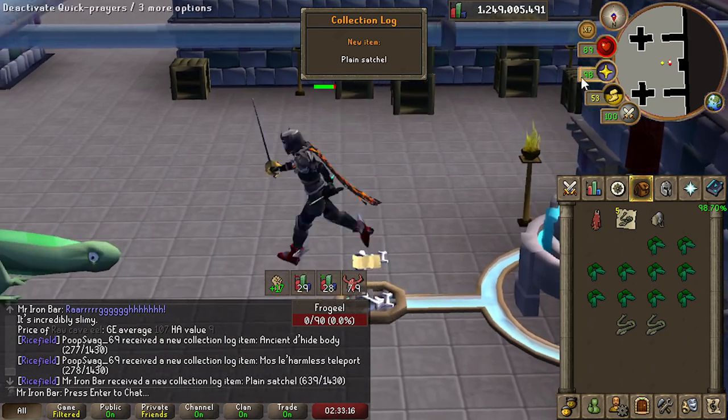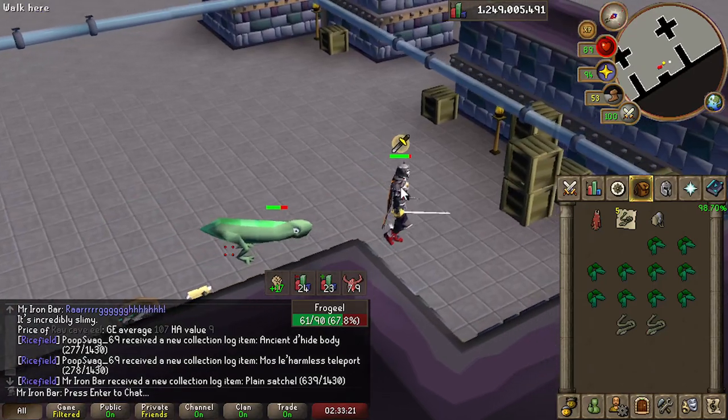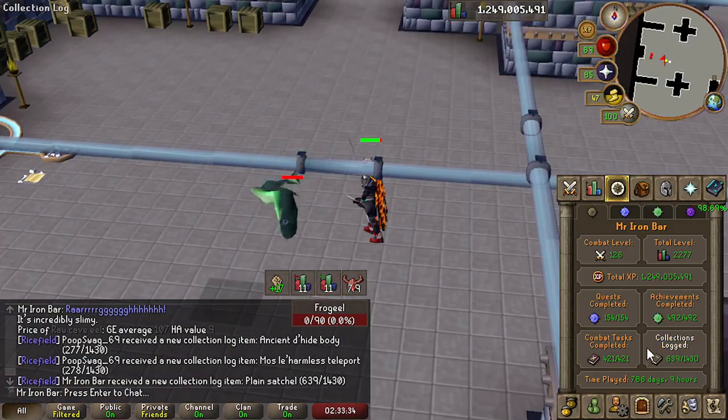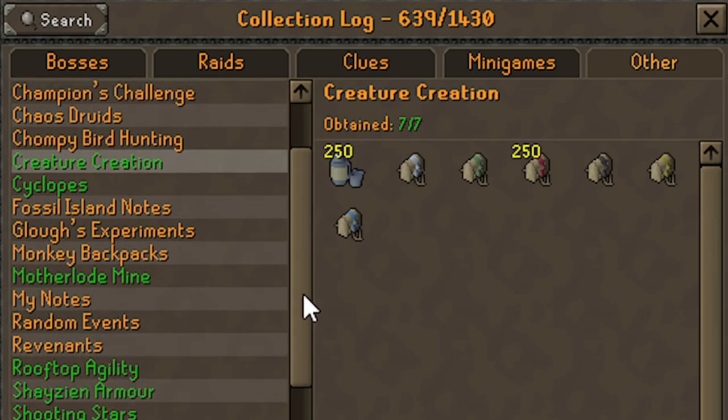We got it — the Plain Satchel! Look at this guy's movement animation. 639 slots though. Looks good. Another green slot, boys!